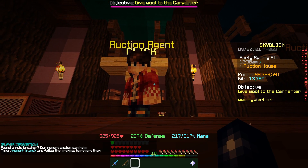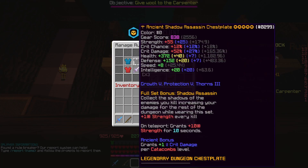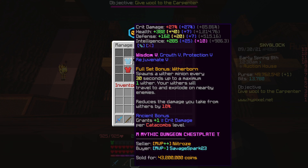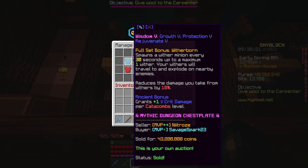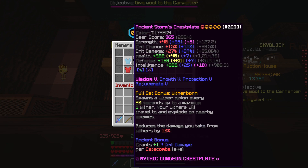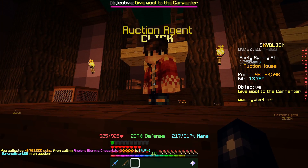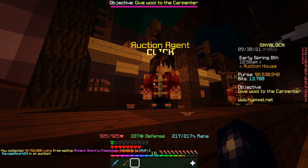It's been about an hour since the last flip, and only one of our items have sold, which is slightly annoying. Nevertheless, it was an item I thought might have taken a while to sell. We made over three and a half million off this flip - I think we bought for 39 million. We'll go ahead and collect it - up to 92 million coins, that means we can get a couple more flips in.